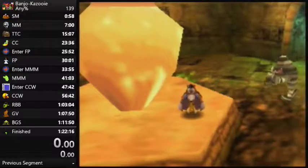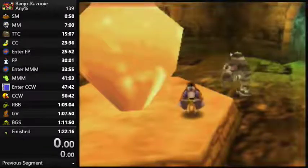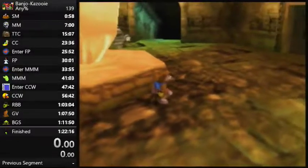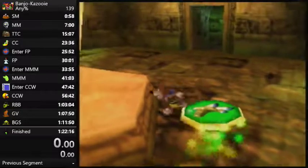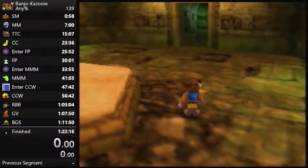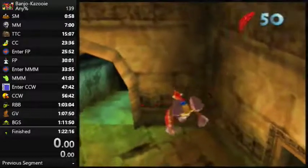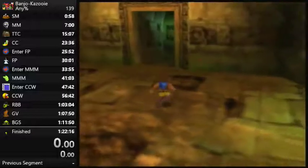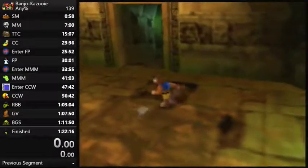Hi guys, this is my tutorial for FP Early, 450 skip, and 350 skip. A quick note: I'm going to be using Action Replay for this tutorial just to demonstrate it a bit quicker, and also because that's how I would actually use it to practice. The code I'm mainly using is just 'fly from anywhere' so I don't have to press the switch over and over. I've also got infinite feathers just for demonstrative purposes - obviously you can't use those codes in an actual run.